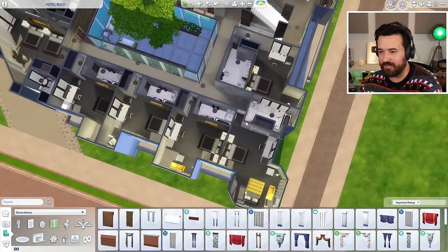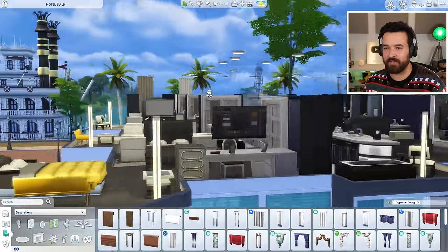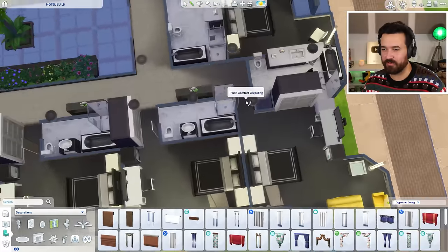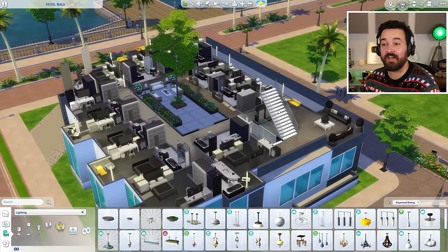All rooms now have mini fridges. I also need to replace all the giant ceiling lights with the smaller ones throughout all the hotel rooms. That's much better — a lot fewer lights in the way.